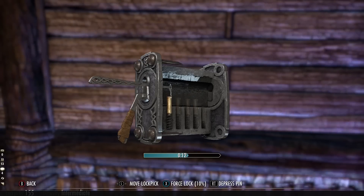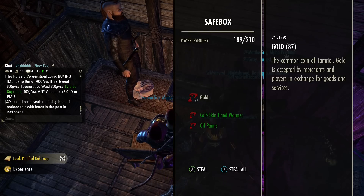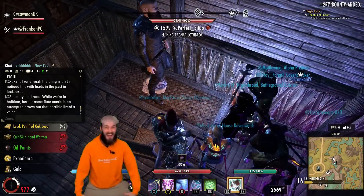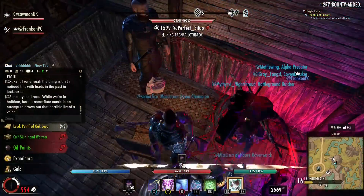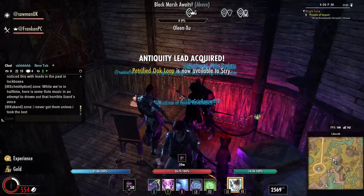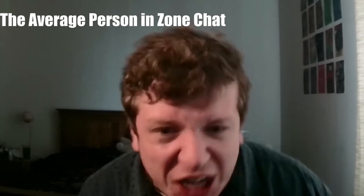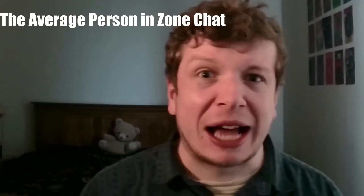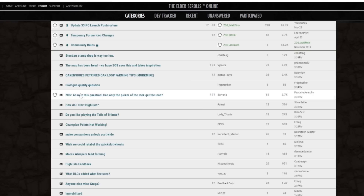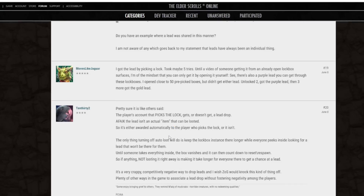All you have to do is choose a spot where it spawns, sit there for six hours and keep spamming E hoping you get it. Or in my case, hope an NPC hits the other person unlocking it so you get first dibs. Whilst you wait, you can watch Zone Chat absolutely lose their minds for six hours debating the highly regarded topic of: does only the lock-picker get the lead, or do people who loot it afterwards also get the lead? And yes, this is a question on the forum which the devs can't even answer.